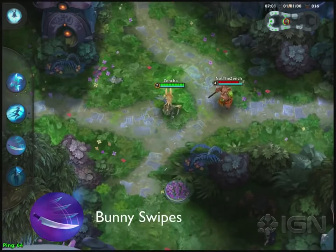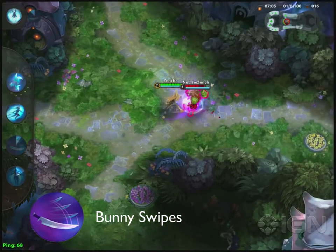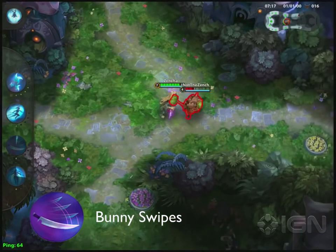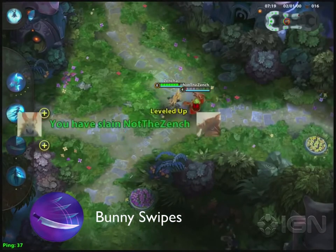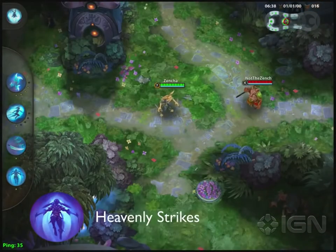Bunny Swipes is Cottontail's third active ability. When activated, Cottontail will swing twice on her next basic attack. Afterwards, she gains an attack speed bonus for a short period of time. Bunny Swipes is great for taking down towers. The attack speed boost is also great for dueling other contestants while your abilities are on cooldown.